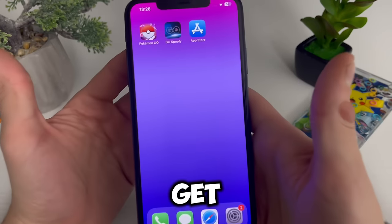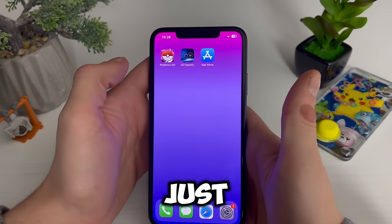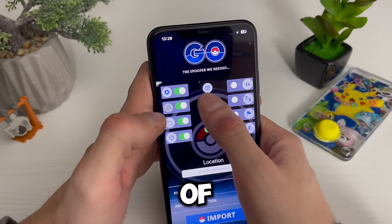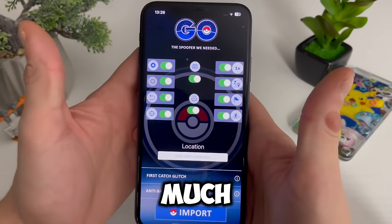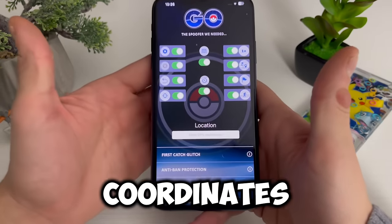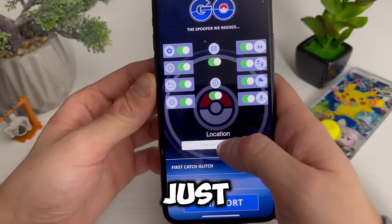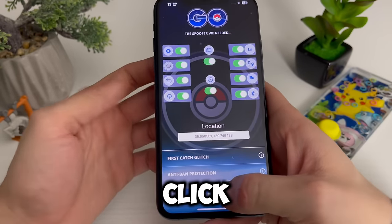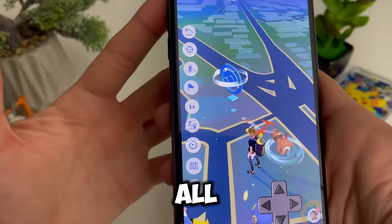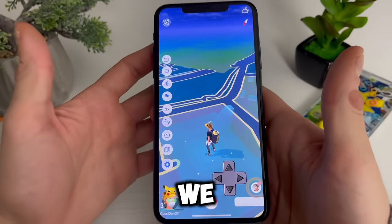Your boy will now show you how to get the Pokemon Go spoofer. Here is the Go Spoofer — you will enable every single one of these additions. Make sure to have the correct coordinates; just type in or paste the GPS coordinates and click on import. Now let me enter my Pokemon Go mobile game — look at all those features added, look at the joystick, it is insane. And now we are being teleported just like that.